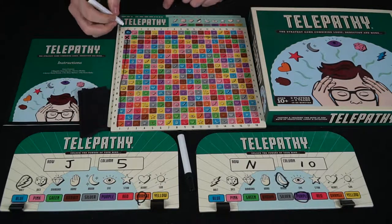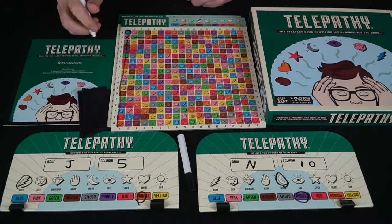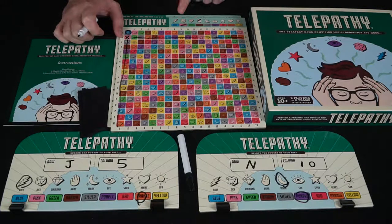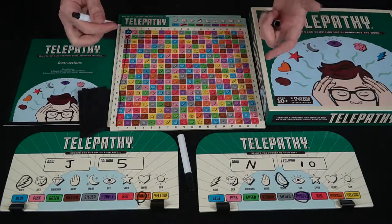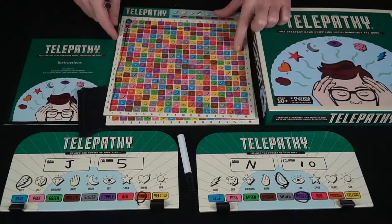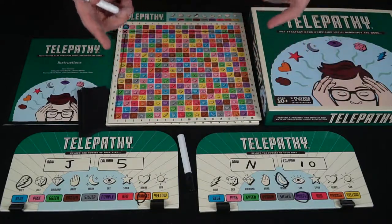So it could be blue, and it could be this row here, and it could be a bolt, but it is definitely not pink and it's definitely not a hand. So now we're getting somewhere. And the next player is going to get to go as well. The game is just going to continue as you try to deduce what space your opponent has.